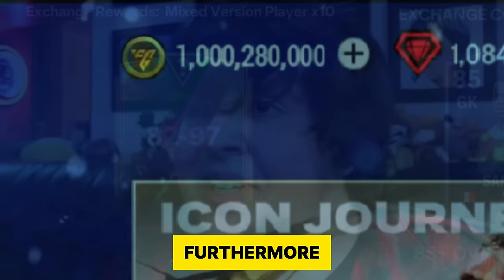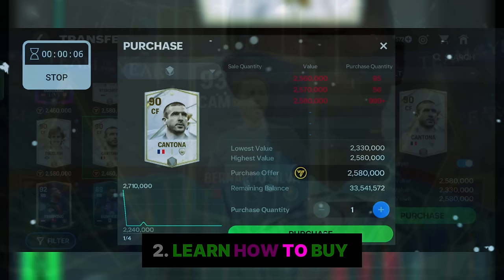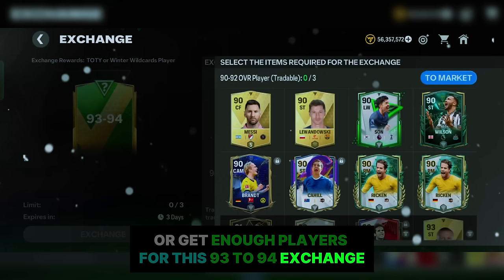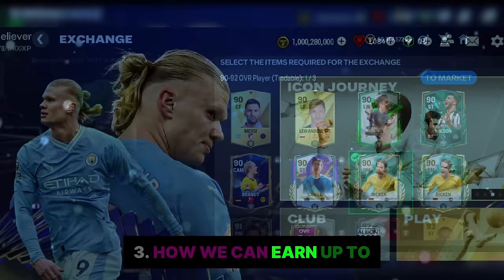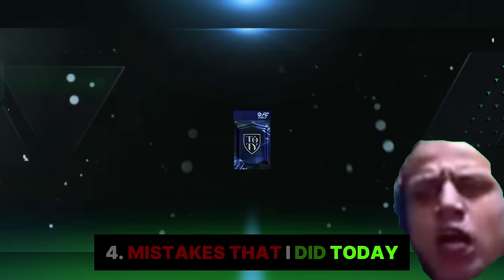I have covered all these points in this video. Number 1: 82 to 97 Glitch Pack opening with the 93 to 94 Rating Packs. Number 2: Learn how to buy 999 plus players from the market or get enough players for this 93 to 94 exchange. Number 3: How we can earn up to 1 billion coins using the snip technique. Number 4: Mistakes that I did today, and you should avoid for getting up to 1 billion coins.